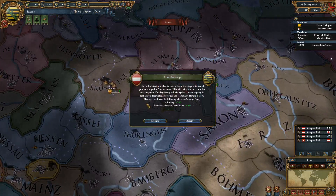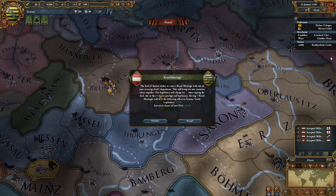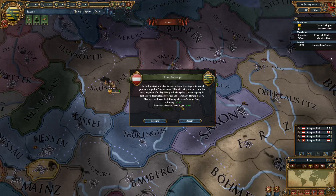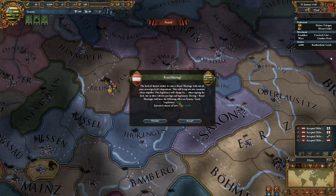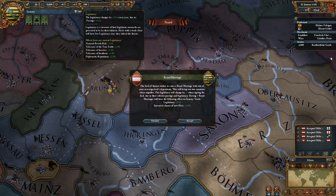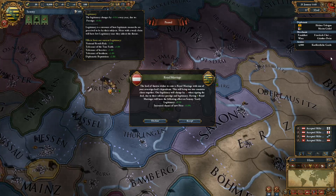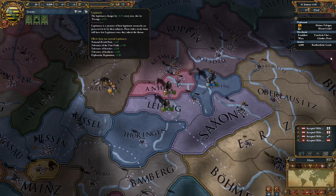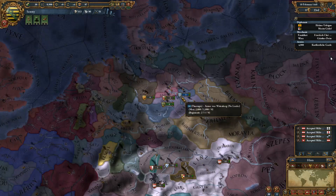Royal marriage offer from Austria. This will bring our two countries close together. Our legitimacy will change by minus three due to their inferior prestige and legitimacy. Having a royal marriage will yield legitimacy plus 0.1 and increased chance of new heir plus 0.5. Legitimacy is the measure of how legitimate monarchs are perceived to be by their subjects — heirs with a weak claim will have low legitimacy. Revolt risk minus three, tolerance of true faith plus one. I'll just go ahead and do it — I'm only losing three legitimacy. And it also secures a relationship with Austria.